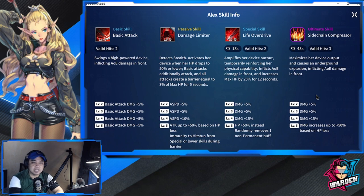Her ultimate skill is Side Chain Compressor — 48-second cooldown, valid three hits, AOE. It maximizes her device output and causes an underground explosion, inflicting AOE damage to the front. Levels two through four give plus 25% damage, and at level five damage increases up to plus 50% based on HP loss. Again, damage increase, HP increase, and barrier as well — she's the perfect package at three deployment cost for a striker.